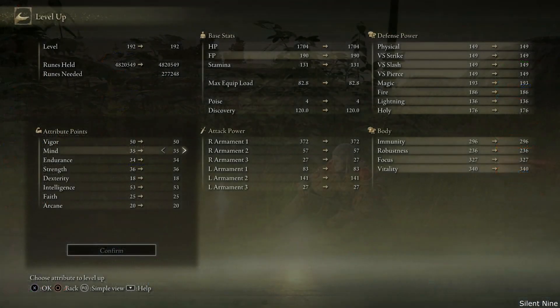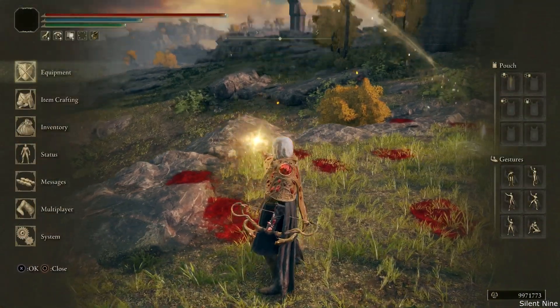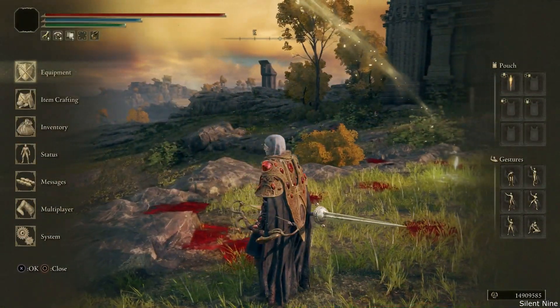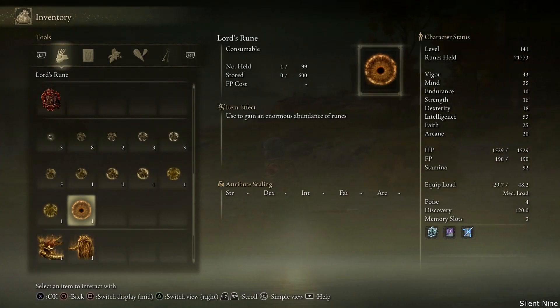Once you guys are done finding somebody, you want to get a rune. The best thing to bring are the lord runes — definitely get those. I'm gonna show you guys exactly how to go from 1 to 99 the fastest. The first thing you're gonna be doing is getting up to 99 lord runes so you can get the most amount of runes. Make sure you have that lord rune.